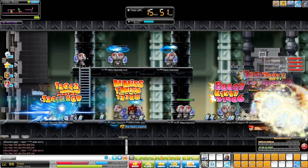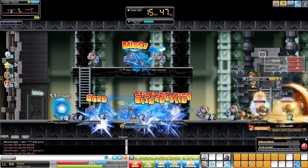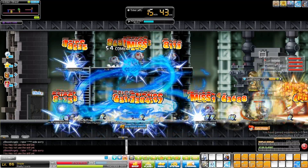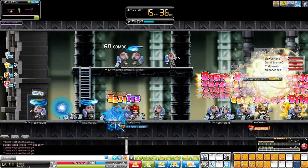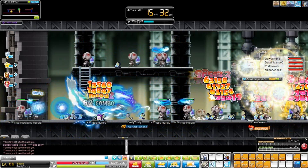I've been power-leveling a lot of characters lately, trying to get them to around 170, just so I can do an honest class review that would include the hyperskill, or usually the more interesting hyperskill, which you get at 170. Having to do that means I have to do a lot of R&J PQ, or Romeo and Juliet PQ.